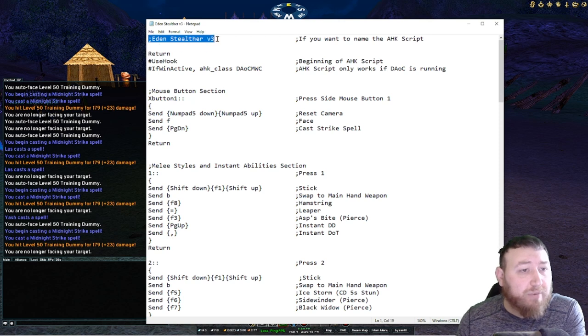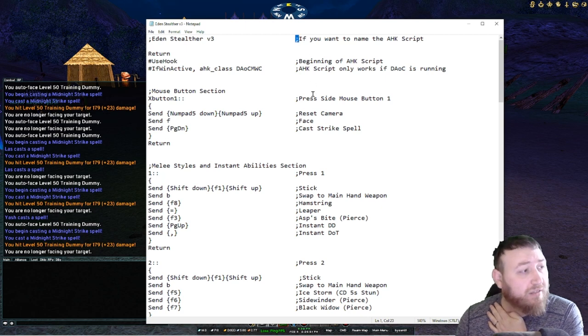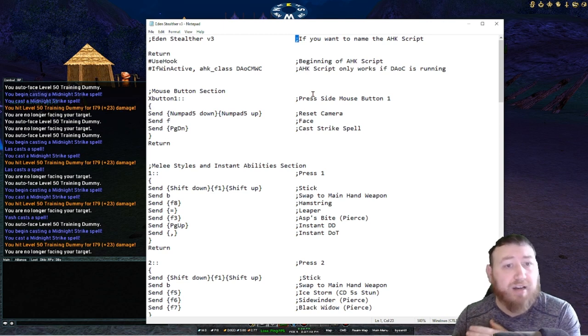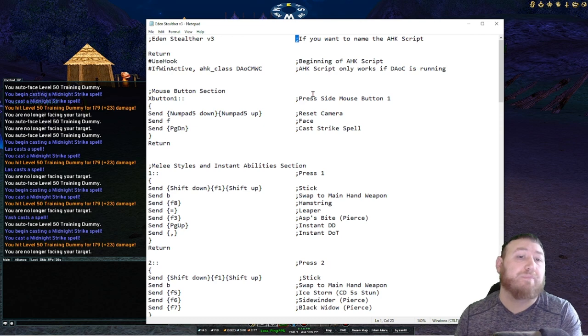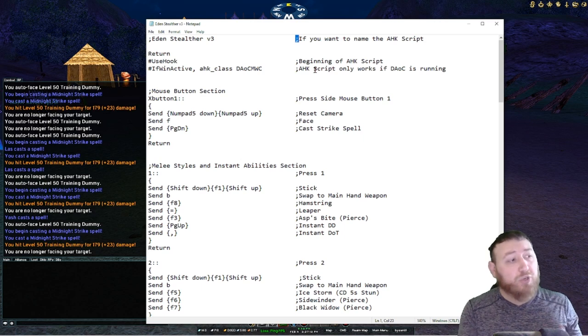At the very top you have a semicolon preceding 'Eden Stealth version 3.' Anything with a semicolon in front of it is invisible to the script — you can put notes, information, whatever helps you understand what your script is doing. Moving forward I will try to do all of my scripts in this fashion to help newer people learn the basics of AutoHotkey.